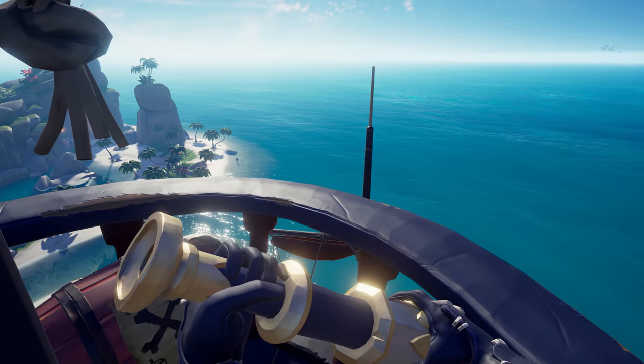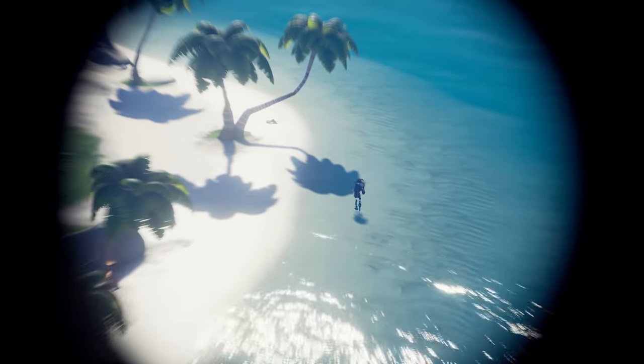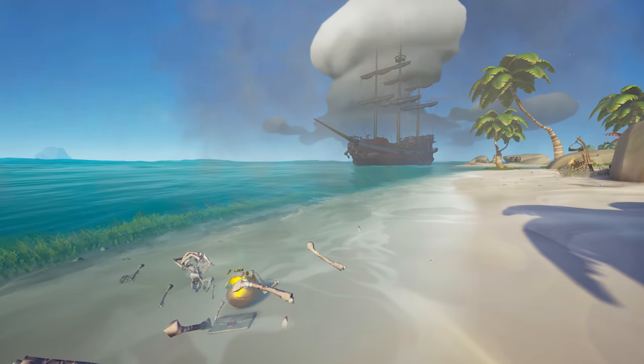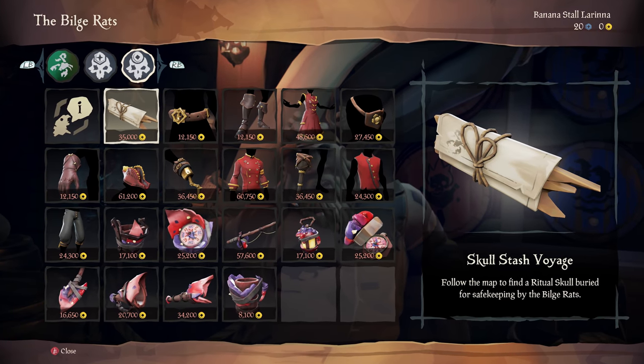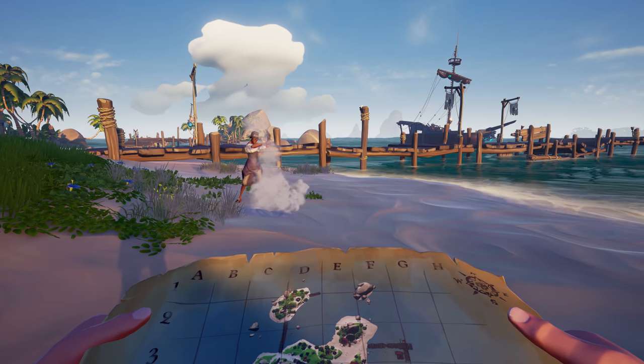And keep a keen eye and a ready blade, as there have been sightings of emergent skeleton captains roaming the Sea of Thieves. Take them down, and another ritual skull could be yours. And if you've been hoarding gold and doubloons, you can also buy a void from Duke's Black Market that'll lead you straight to where he's buried a ritual skull for safekeeping.